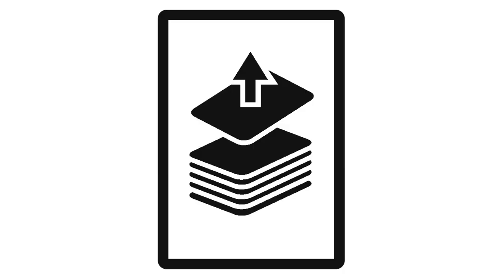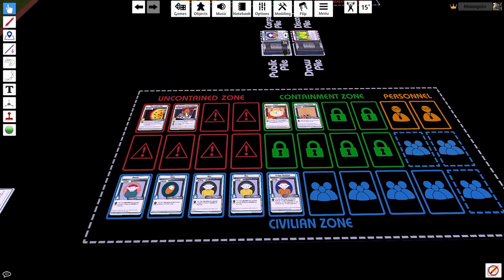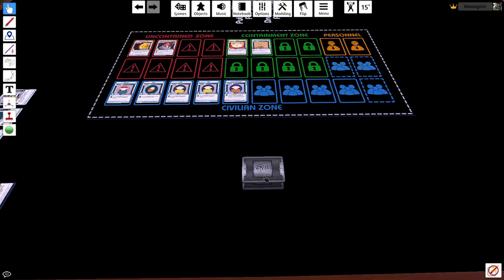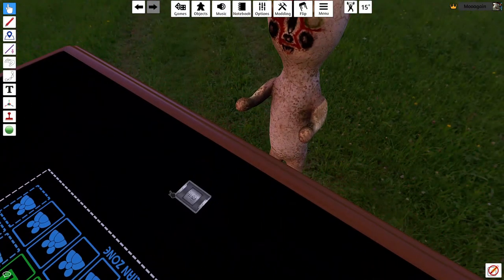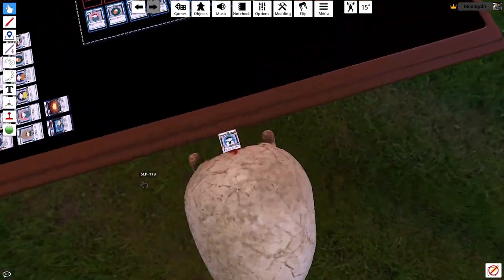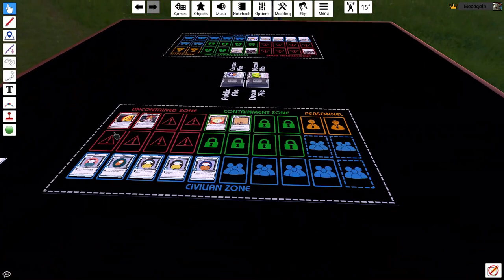The next phase is the Draw Phase, in which the player draws once from either pile. The player chose to draw from the Draw Pile, receiving a character. They then must place it in their hand and continue to the next phase. If they had drawn an anomaly, they would have placed it in their uncontained zone. If they had drawn a scenario, they would have played it immediately.